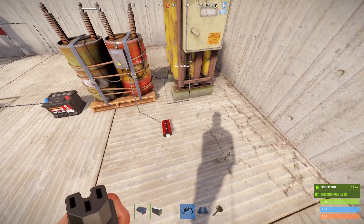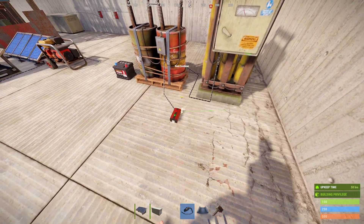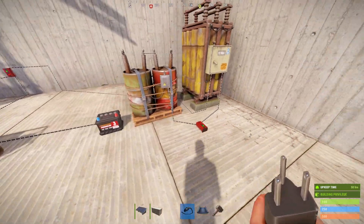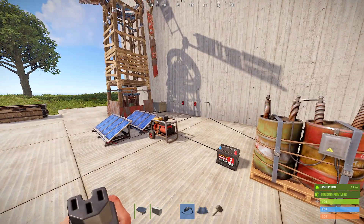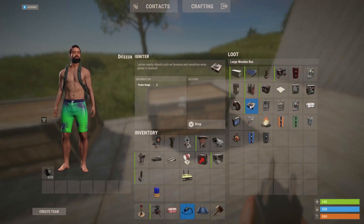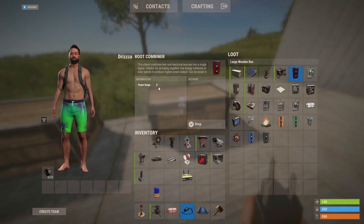You can also connect the outputs of batteries together with a root combiner to get a larger amount of output power than you would normally get from a single battery. Before a recent update, players never really used electricity for anything more than setting up auto turrets, SAM sites, and farms. But now, after these recent changes to electricity, a lot of the components have an active power usage of zero, meaning you can fit way more things on a single battery than you could before, making it way more useful to make more complex circuits without wasting a ton of resources.